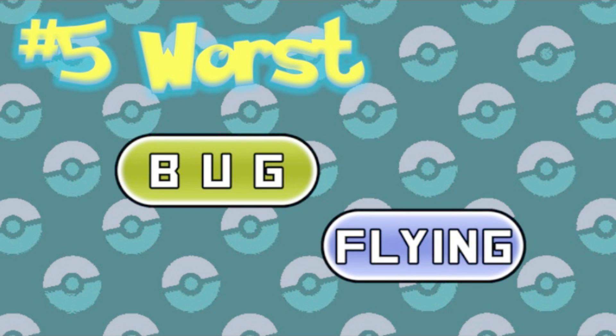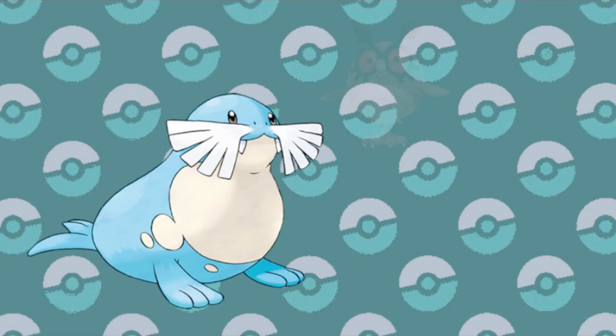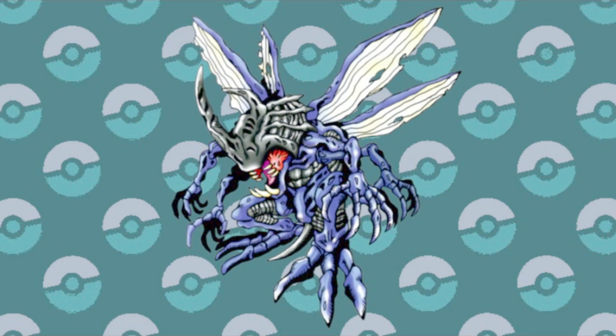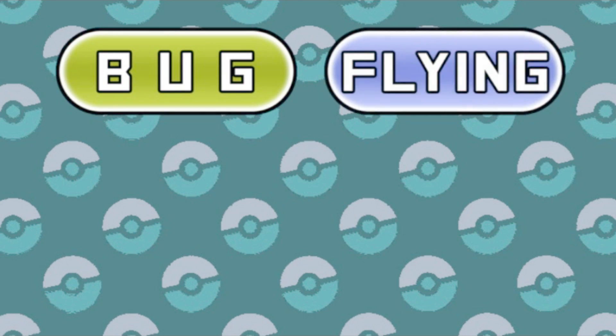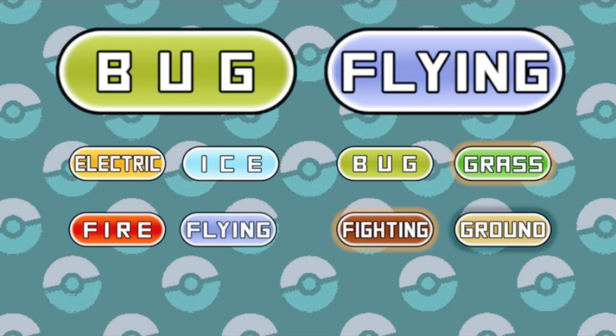Number five worst: Bug and Flying. If you were to look back at the earliest Pokémon gens, you might see some patterns start to develop, like Water and Ice, Normal and Flying, Grass and Poison — really common types put together. But another we've seen time and again is Bug and Flying. And while having these types together does make sense, it's just not good. Bug and Flying resists Bug, quad resists Grass and Fighting, and is immune to Ground. That is pretty good, but on the other side it's weak to Electric, Ice, Fire, Flying, and quad weak to Rock — just like last time.